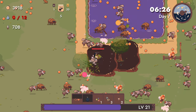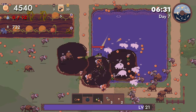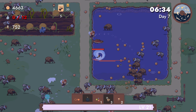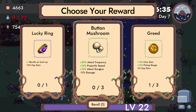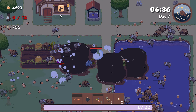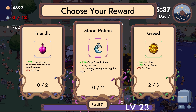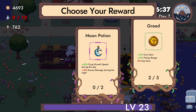I think the bouncy balls help a lot. Riddles on level up — don't really use it. Give me more coin gain. That one actually makes crop growth speed stronger during the day. Enemy damage during the night is up. Just gain an additional pet whenever recruiting one — cool, I'll take this.